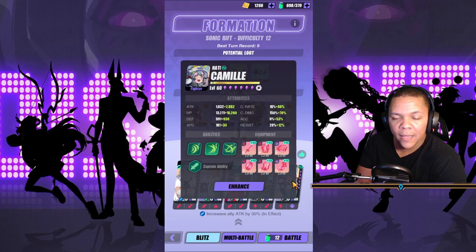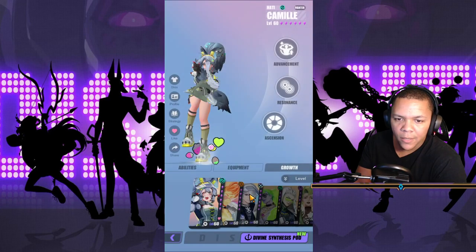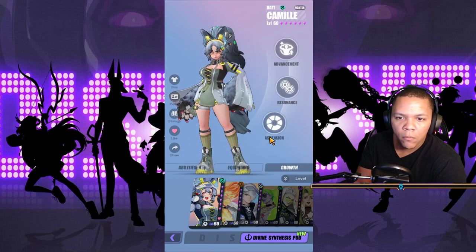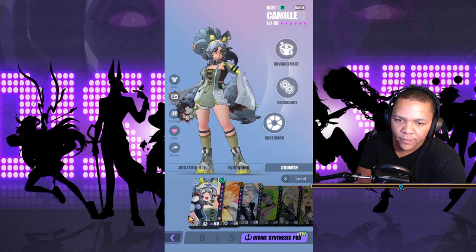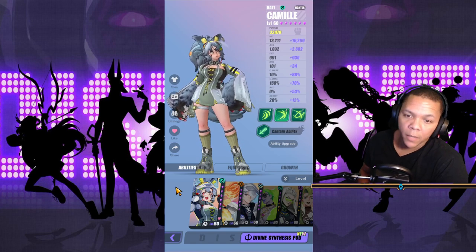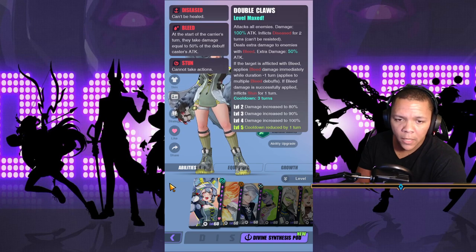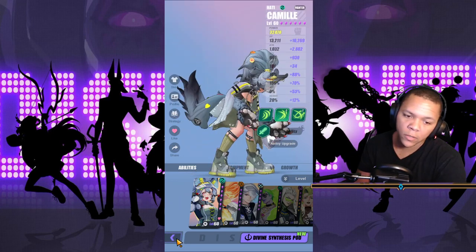I finally R6'd Camille. You don't really need the R6, but what it brings to the table is that her Woven Smash gains an extra turn. She already has her regular turns, and when she does Woven Smash she gets another turn, then she can proc the double claws. She has two AOE moves — one has bleed and sear, and the other has disease and bleed. She attacks everyone and gains another turn, so she can basically do both moves right off the bat. Definitely R6 her — it's free just by playing.